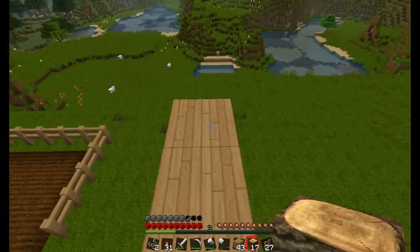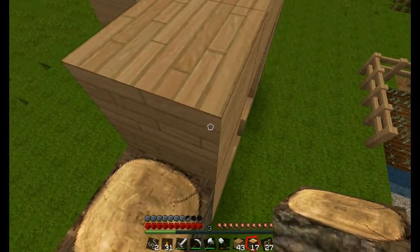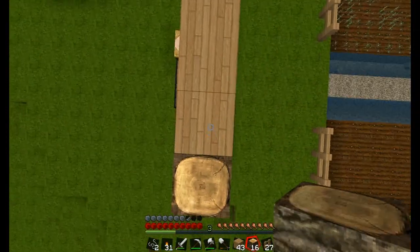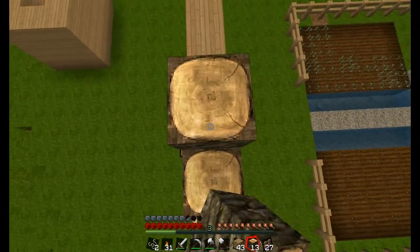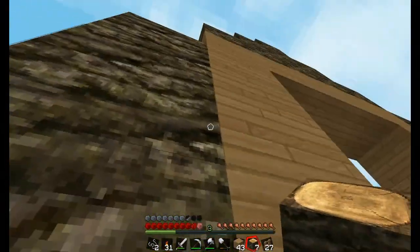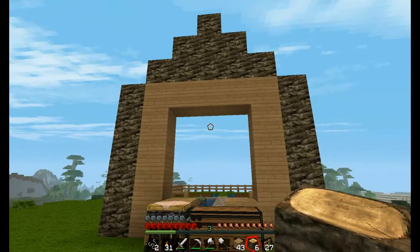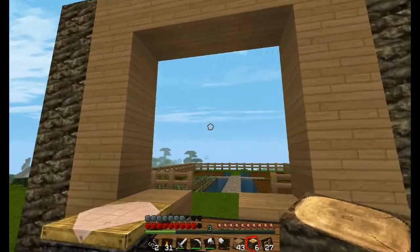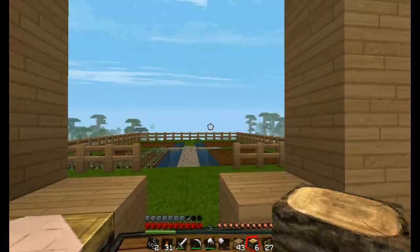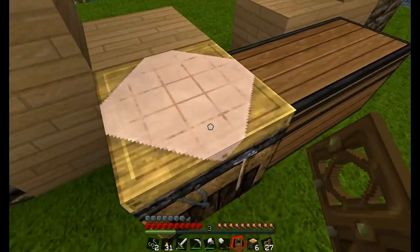Das geht alles. Tja, das wird unsere Hütte. Dann fangen wir hier mal an. Ich weiß, wir sollten Koranfarmen und irgendwie Weedfarmen — ich dachte jetzt, was automatisch mit Redstone ist total geiles Mega.